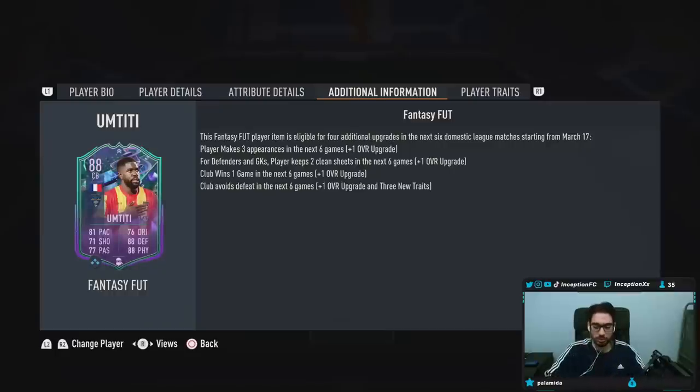So we have to remember some things here about the card's potential upgrades. Player makes three appearances in the next six games — let's check out the Lecce games. Starting lineup, he is pretty consistent. He did play in the last game. He did not play the game before that one, but it depends on whether he was actually injured. He didn't play the game before that one either — maybe he was injured against Roma. He did play in the Roma game, so that's two. He also played in the Inter Milan game, which was the last one.